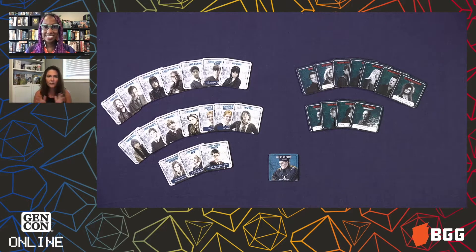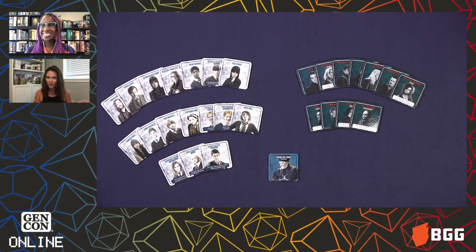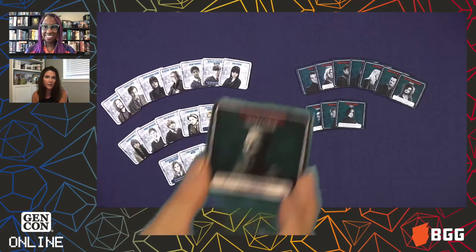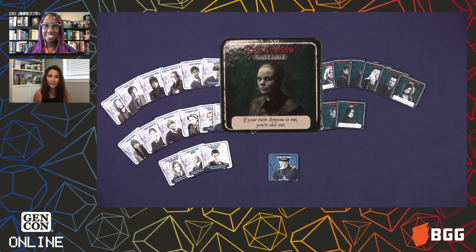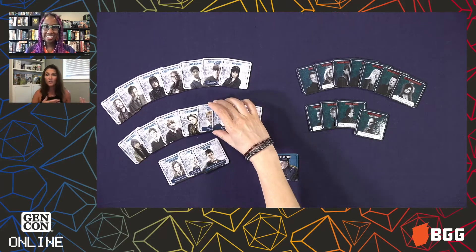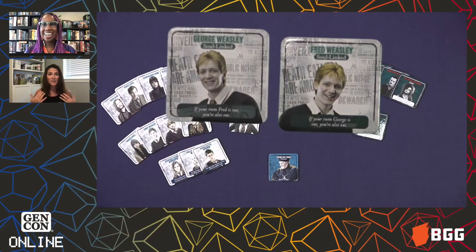As I mentioned, you've got Dumbledore's Army versus the Death Eaters. Lots of characters who you'll recognize, and some of the characters have special traits. For example, on Dumbledore's Army side, we've got both Fred and George Weasley, and if Fred is taken out of the game, George has to go too, because their souls are linked — which can make you a little bit weepy.